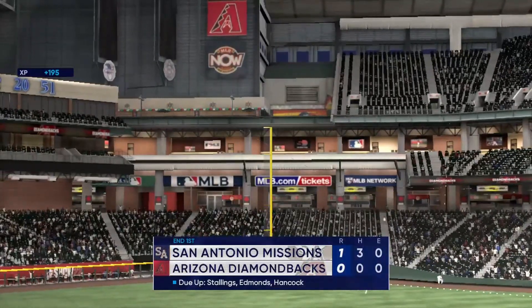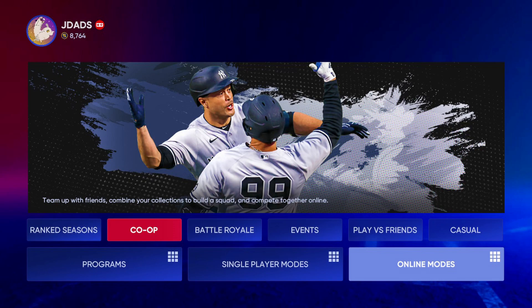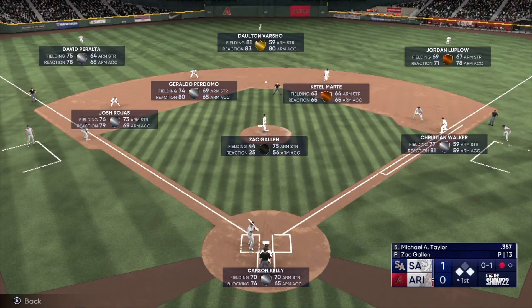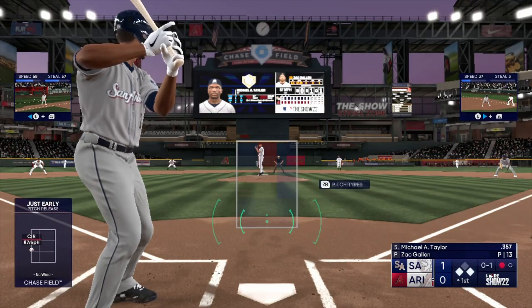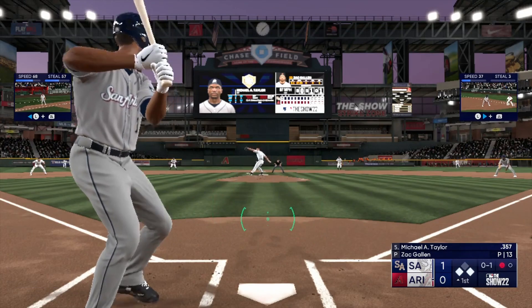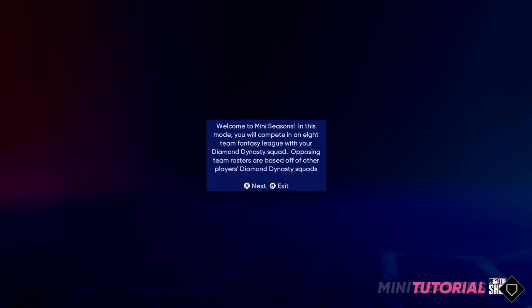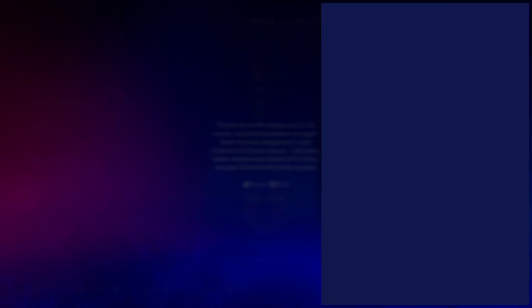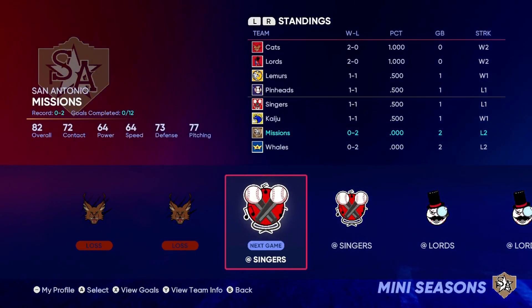Another big addition this year is the ability to play online co-op, so you and another friend or two can each control a different player on the field and play against other player-controlled teams of two or three. And for those of you who want to take their Diamond Dynasty teams to compete in a regular season but don't have the time to commit to 162 games, then mini seasons is for you. You play against seven other CPU-controlled Diamond Dynasty teams in a 28-game season for a chance to play in the playoffs and win rewards.